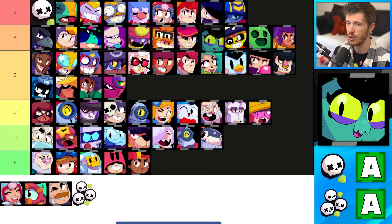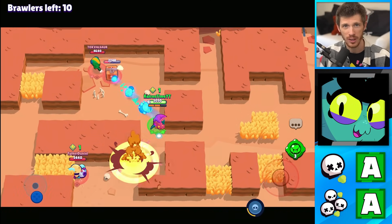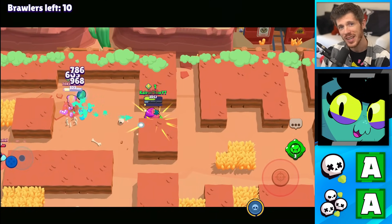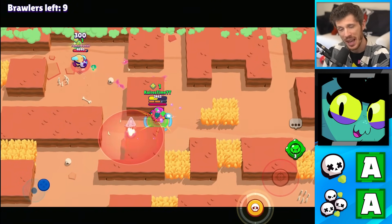Eve is in the A tier for Solo Showdown and Duo Showdown. Her hatchlings help her find out where enemies are hiding, so it's really hard to sneak up on her. If an enemy does manage to sneak up on her, her gadget usually gets her out of any trouble she stumbles into. Plus she can float over water, which comes in handy more in Showdown than most other game modes.